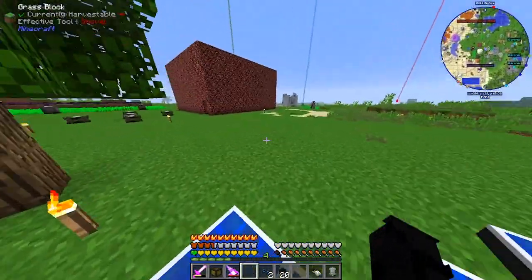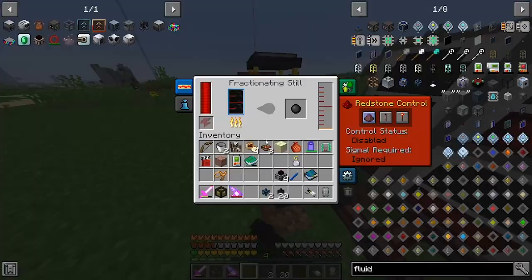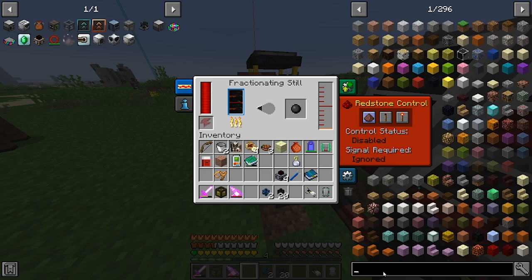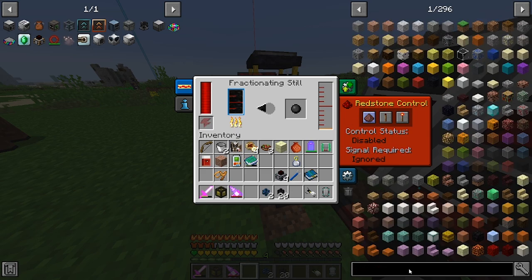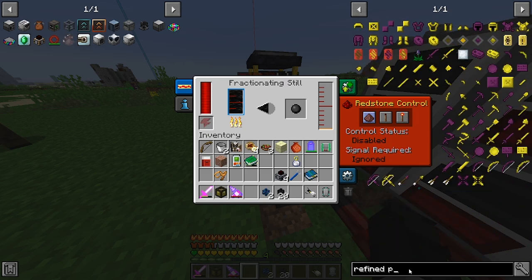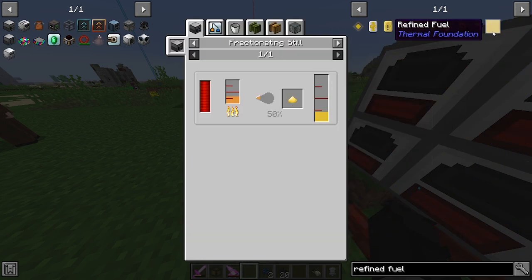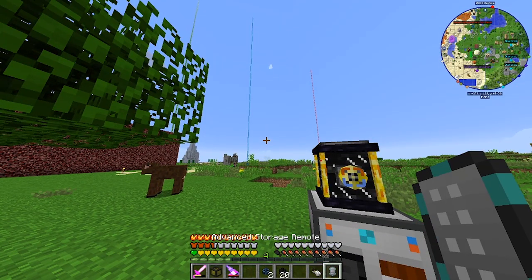So the fractionating still is making tar and naphtha. Now — naphtha — what can I do with naphtha? How do you make refined oil, or is it refined fuel? To make refined fuel you put naphtha in a fractionating still. So we need another fractionating still — let's make one of these. We're going to need more constantinium.